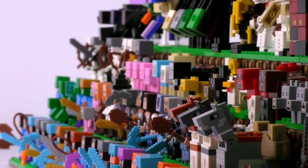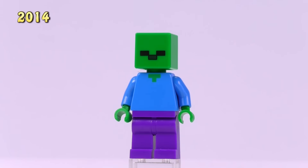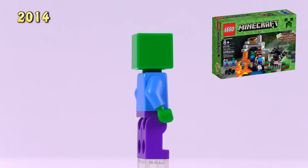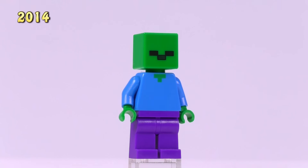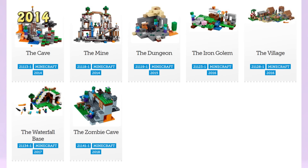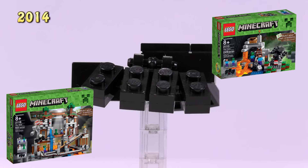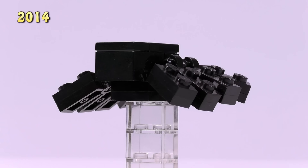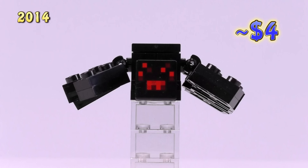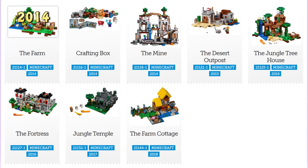Now going through all sets chronologically. This is the first Zombie - he appeared in the Cave set in 2014, just like Steve except his skin is green with a zombie face print. He is one dollar and appeared in about six other sets. Also from the Cave set is the Spider or Cave Spider - the head mold and print is unique to this mob, it's a pretty simple build making up the four legs, abdomen, and thorax. Four dollars.